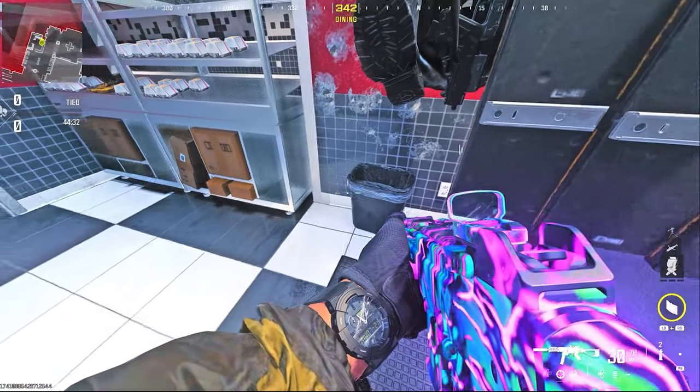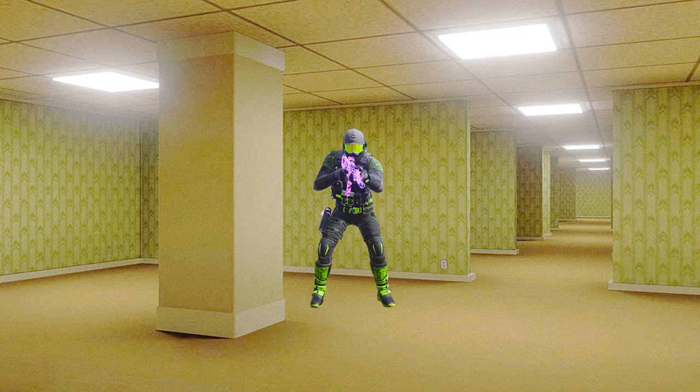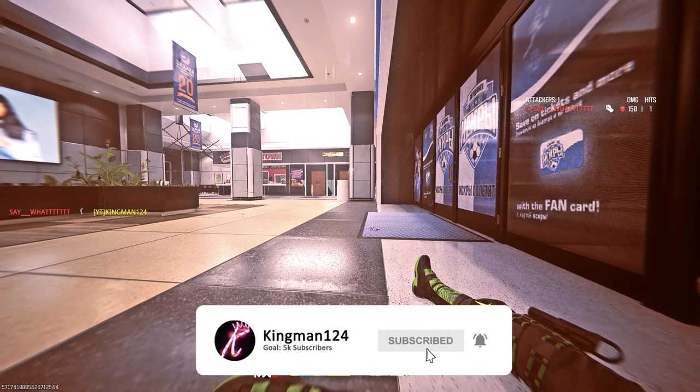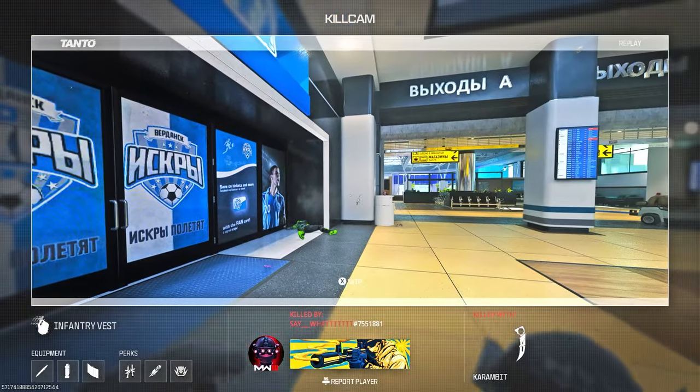I'm now going to make my friend go invisible by making him go underneath the map. Bro, literally entered the back rooms — what the hell? Your friend will literally completely disappear. Also, here's a kill cam of my friend actually in the invisible glitch. As you see, I cannot see him at all. His hitbox is there, but his skin is actually underneath the map, which is crazy.